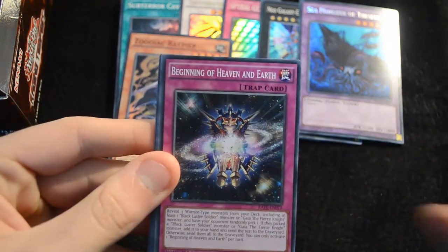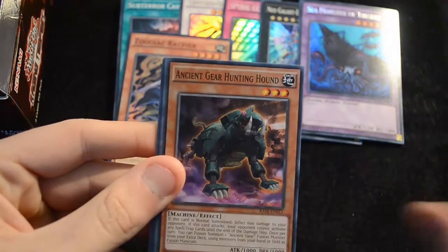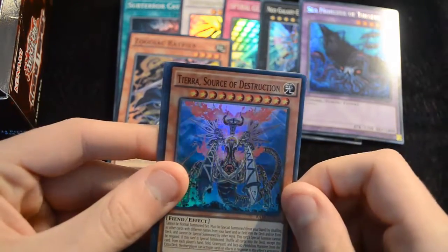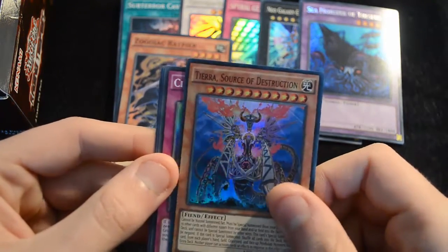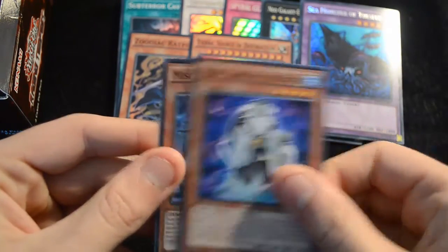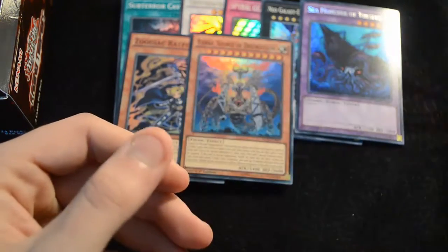Then Magispector Gust — additional Magispector support here — Beginning of Heaven and Earth, a Speedroid Horse Stilts, Ancient Gear Hunting Hound, a Channau Baroness Peacock, and a super rare Tierra: Source of Destruction. This is a pretty interesting new card, kind of like the old Sephira. A Cypher Spectrum, Hebo Lord of the River, and a Miscellanosaurus — which is actually really useful for the new dinosaur support when it comes out.